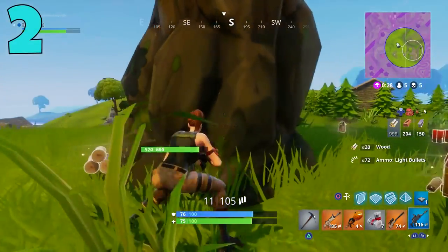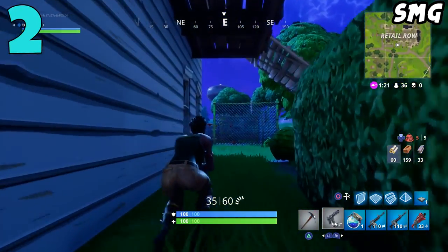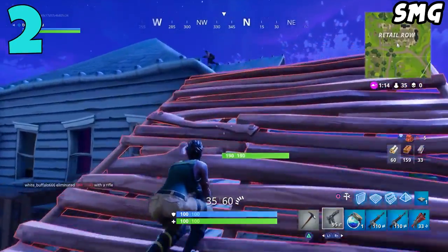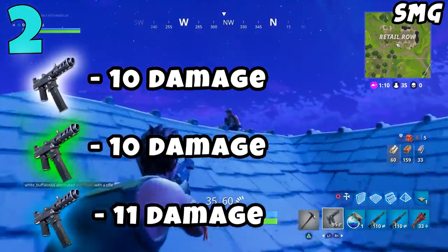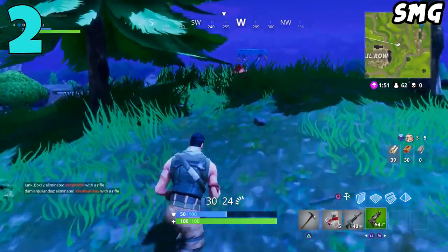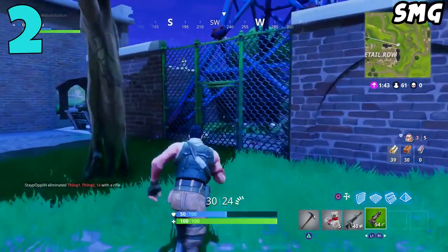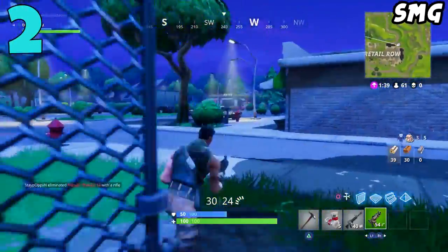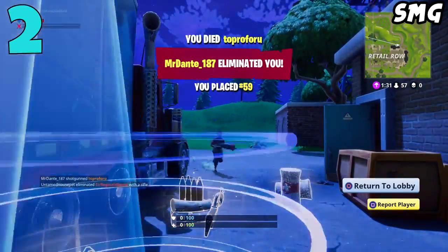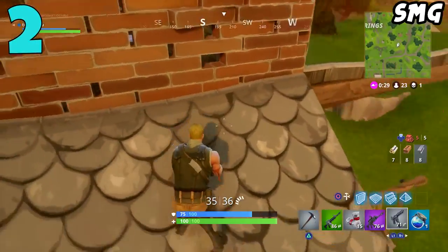Coming in at the number 2 spot on my list, we have the SMG — and to clarify, I'm only talking about the original SMG, not the suppressed SMG; those are kind of two different guns. The regular SMG has three versions: common, uncommon, and rare. This gun does the lowest damage in the game — common and uncommon do 10 damage, the rare only does 11. It does have the highest fire rate, but with damage so low, this gun is infuriating. Even at close range, where this gun shines, if you're going up against somebody with a shotgun, semi-auto pistol, AR, or honestly anything, there's a good chance you're going to lose that gunfight.